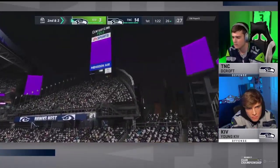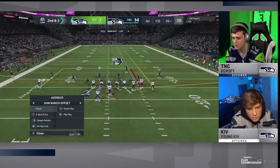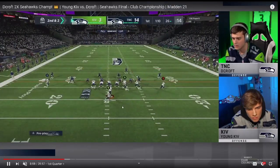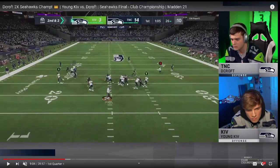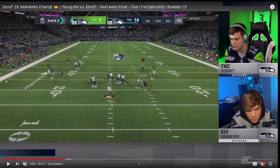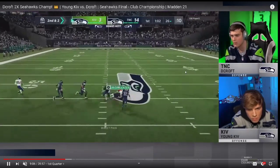Kiv is going to start to get back into his bread and butter — you're going to see great route combinations. He's running mesh post. DeCroft shifts into a cover three. What you'll notice is his user lurking. Kiv is running mesh post — he has a flat, a streak, and a post. On the back side, he's got a drag and a little flat route. He should hit the flat route right here, but actually ends up hitting the post for a pretty nice little play.